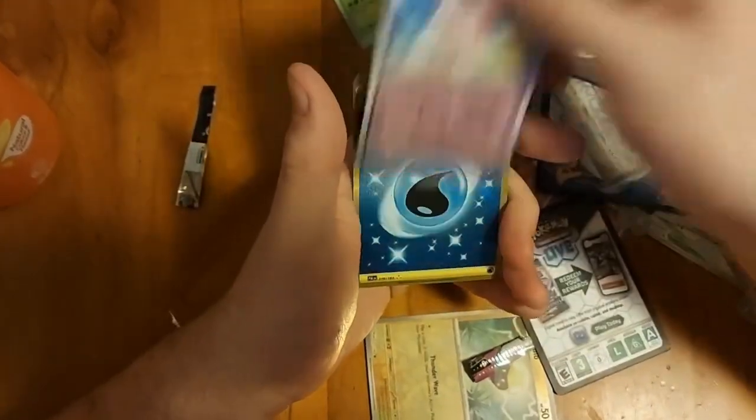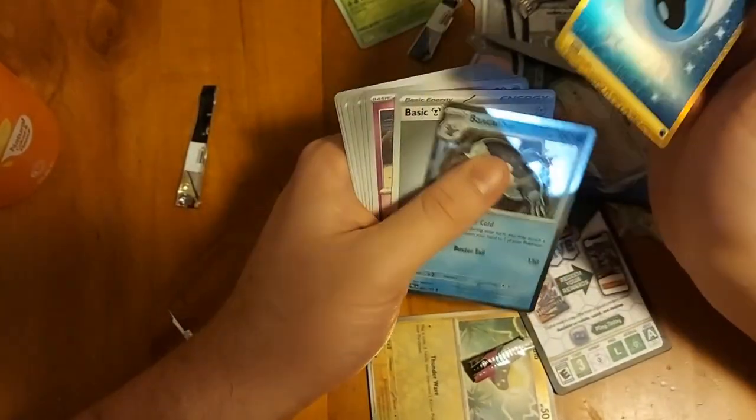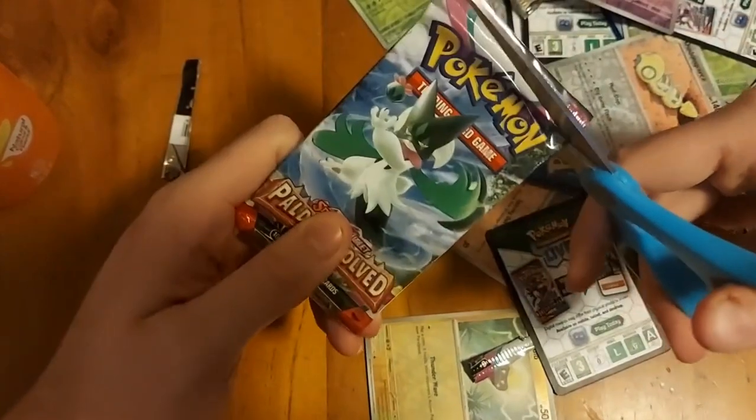Hopefully I'll get some good pulls. Jigglypuff hollow, not reverse - gold water energy, which I don't know if I have yet. I think I do, so it might be a duplicate, but it is a nice card. I'm not mad about that - the gold energies are gorgeous, by the way.